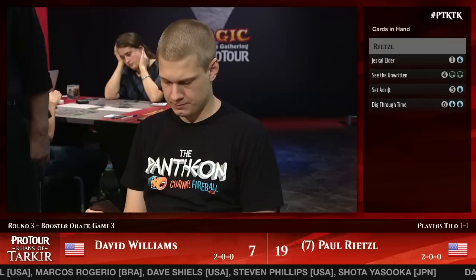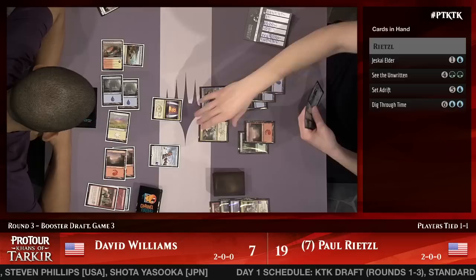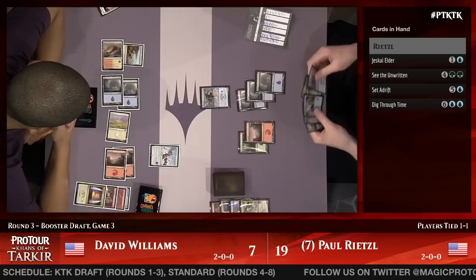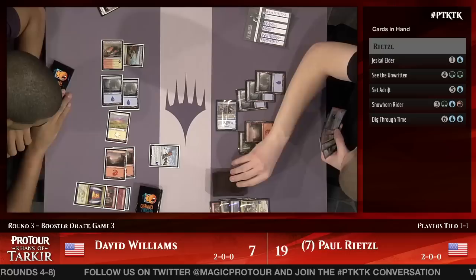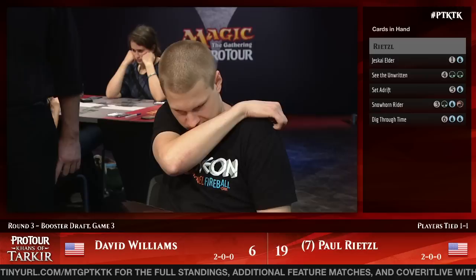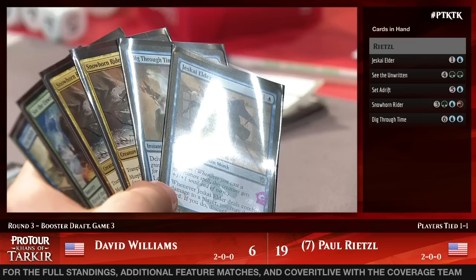Williams asks 'how many cards have you got? Two?' Rietzel's thinking whether to respond with Dig Through Time. He bounces the Snowhorn Rider on top of his library, then draws it, attacking for one. A loot and there's another Snowhorn Rider. Paul doesn't have his sixth land or a second green for See the Unwritten, so Paul actually can't just start slamming Snowhorn Riders face up. He gets rid of a Jeskai Elder.